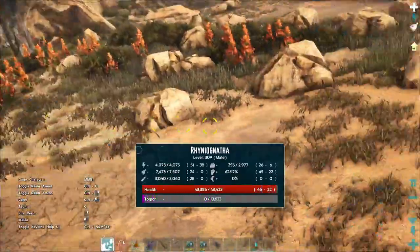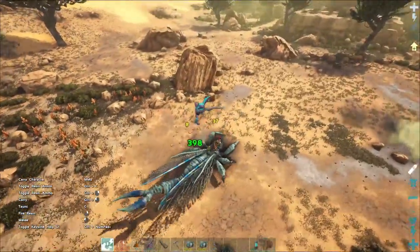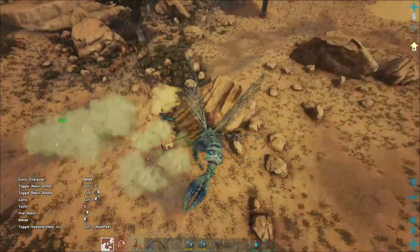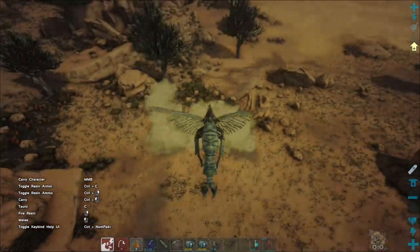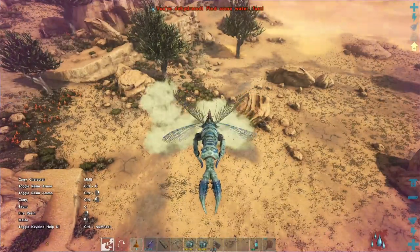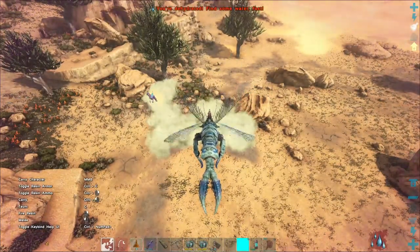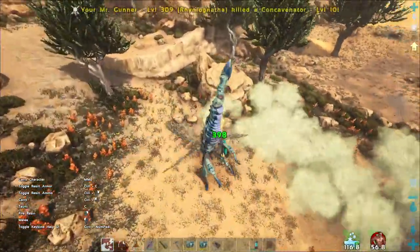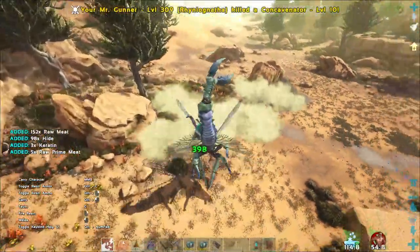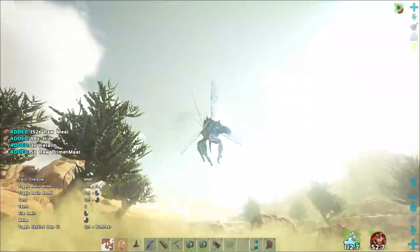I do about 15,000 damage in one blast - that is a very nice thing to know. I need to back up, I can't breathe there. That dehydrated me fast. So I can probably blast him out with that. I don't know how many pieces I'm gonna need - I gotta go look.